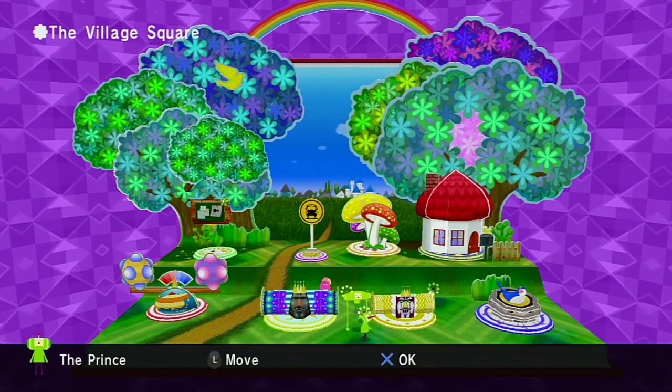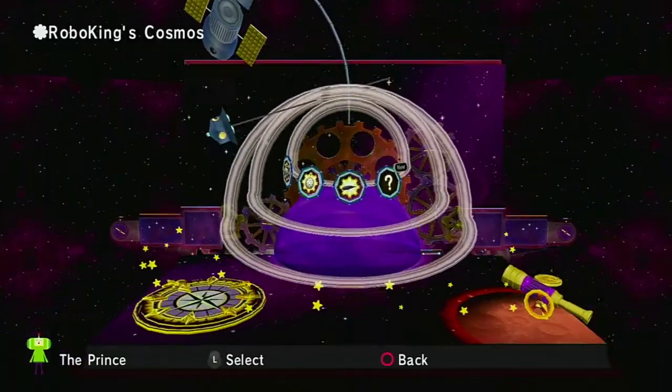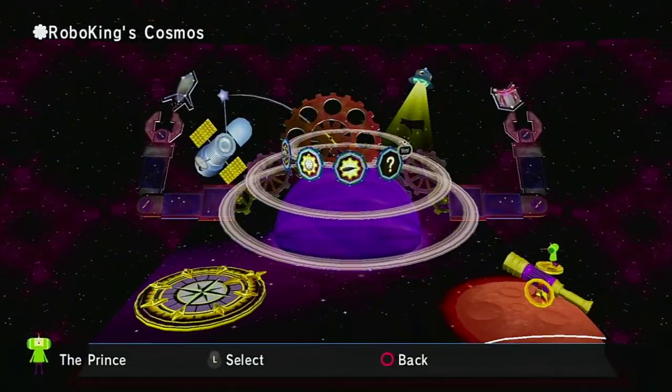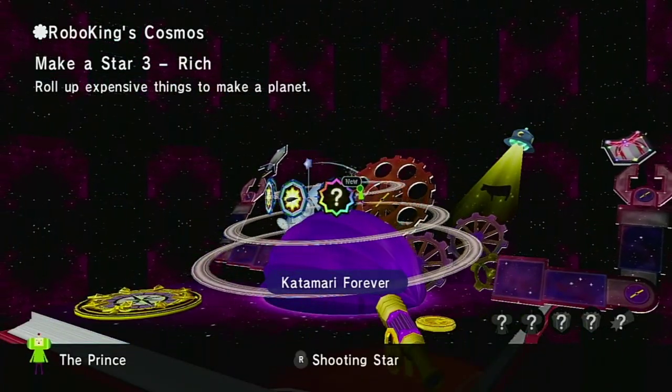It's part 3. That was fast. We've got a Roboking mission to do, let's see what he wants. Make a Star 3 rich — roll up expensive things to make a planet.